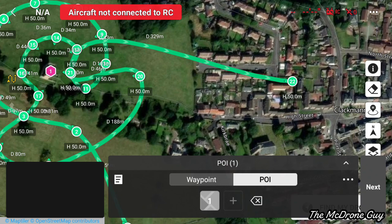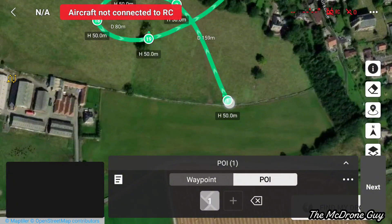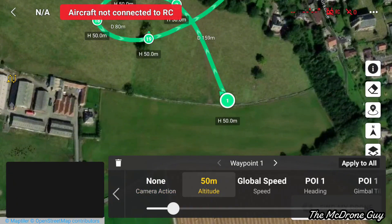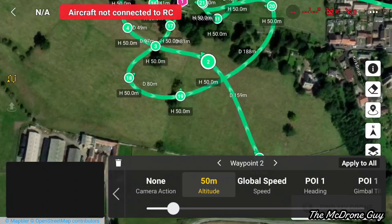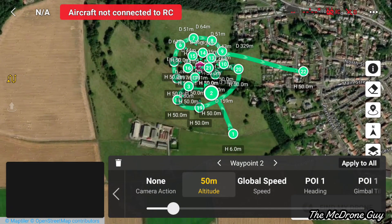Now we need to fine-tune the waypoints by adjusting the altitude of each one. It's really easy to do: select the waypoint, select the altitude, and use the slider bar to move up or down and increase or decrease the altitude. You can do that for all of them or for each one individually. I'll speed this next part up so you don't have to watch me do every single one.